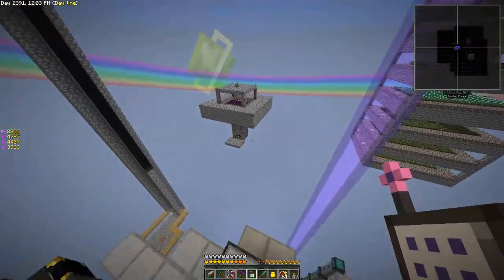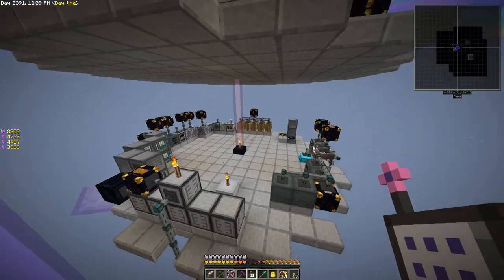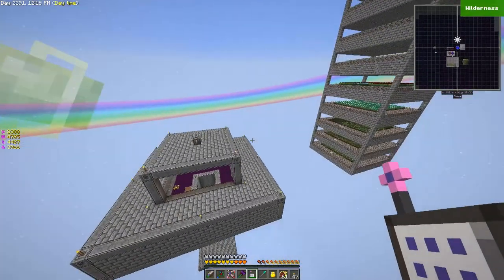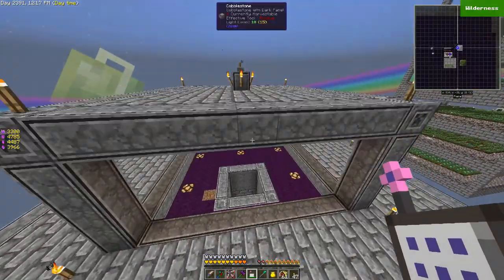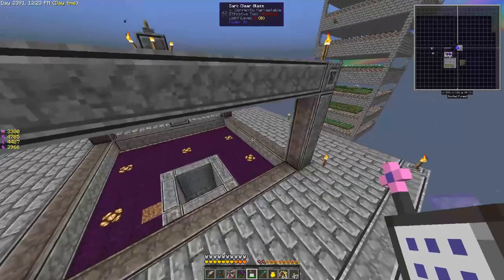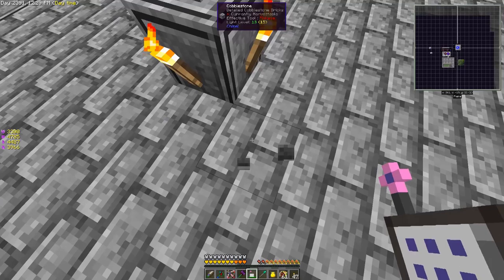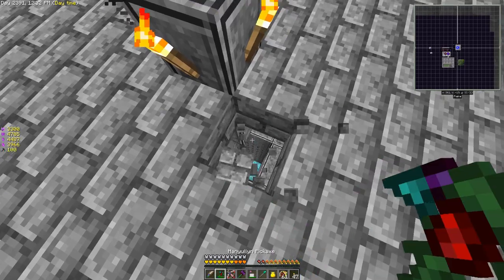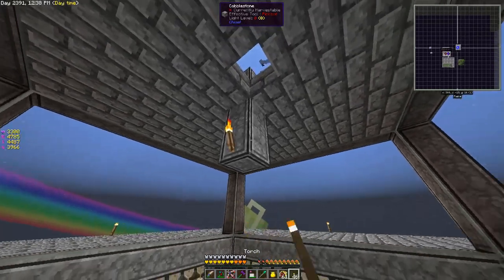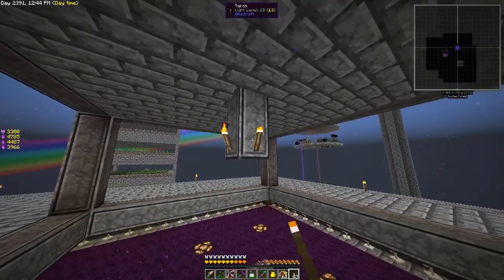The end is great; we've got a cursed earth farm over there producing pretty well, but dimlets are a rare commodity indeed. So what I've done is add an addition to our mob spawner. We're going to use the draconic evolution stabilized mob spawner to really get some more enderman going.